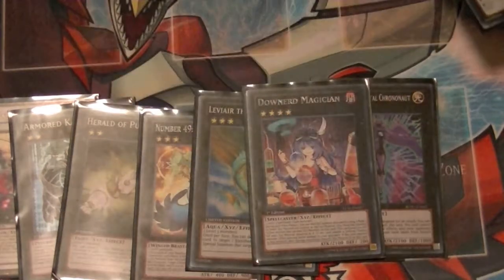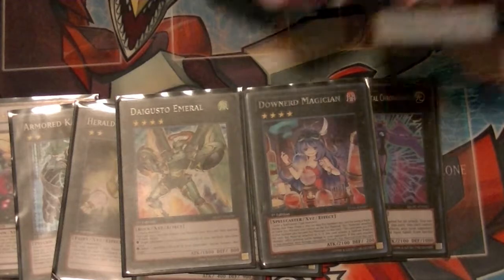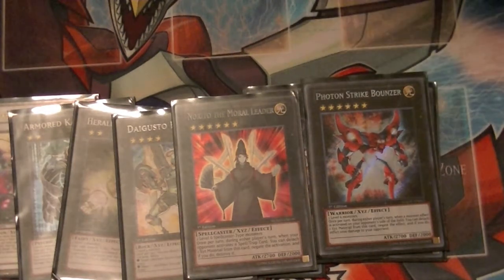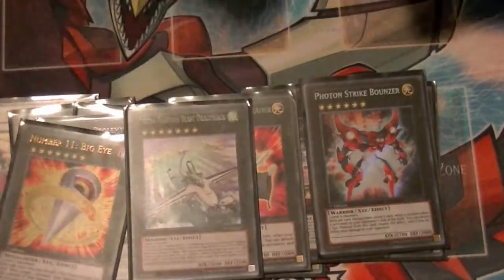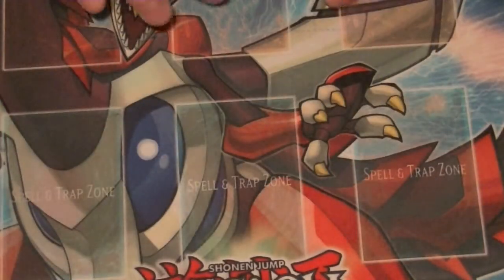For Rank 4, Downward Magician and Diagusto Emerald. For Rank 6, Photon Strike Bouncer and Norito — Norito lets you, during either player's turn when your opponent activates a Spell or Trap card, detach one material to negate and destroy that card. Also M7, and for Rank 7, Number 11, Dracosack, and Hierophant of Prophecy. That does it for the extra deck.